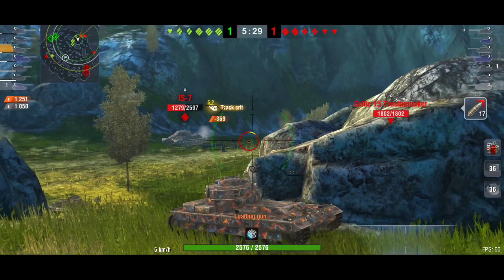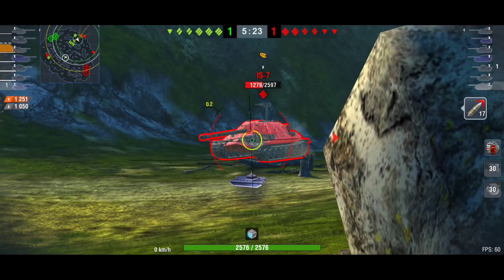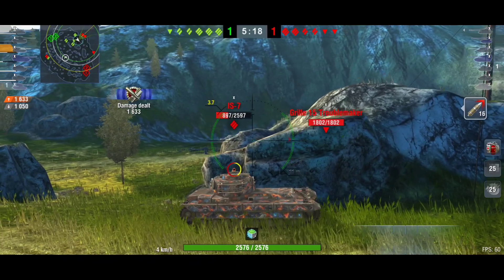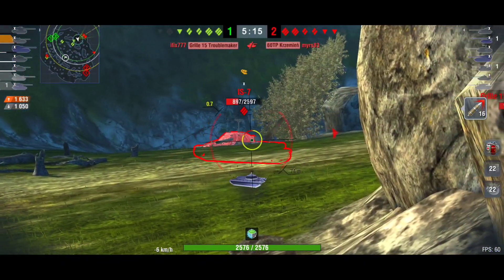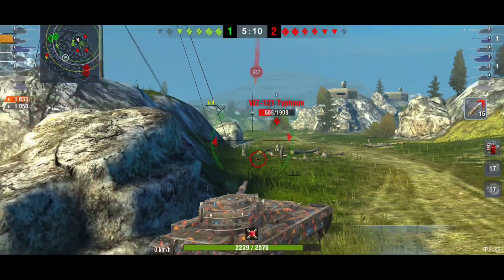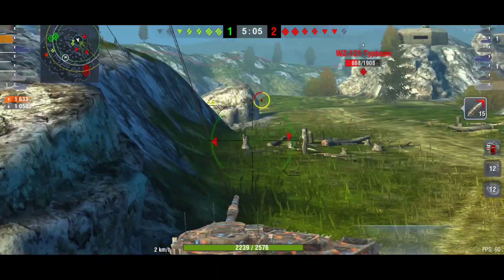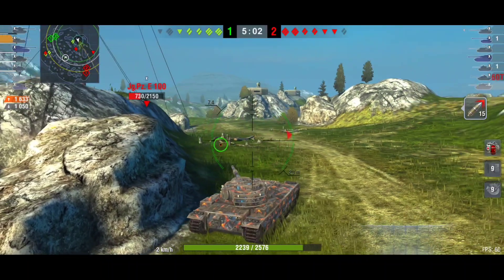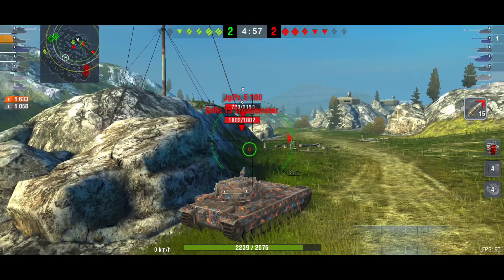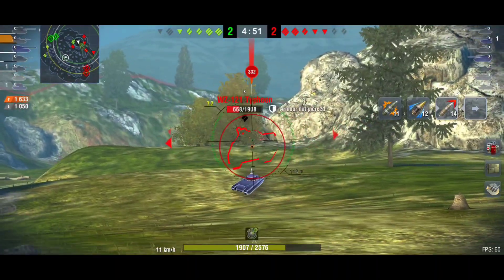Always show your frontal turret to the enemy and try to hide your upper and lower frontal plates. That way we block a lot of damage and it's going to be very annoying for the enemy. I can distract them, absorbing damage, and at the same time deal some sneaky shots. We have an insane gun dispersion and good accuracy. Now I made a mistake — I showed the side of my turret to the WZ-121 and was directly punished.